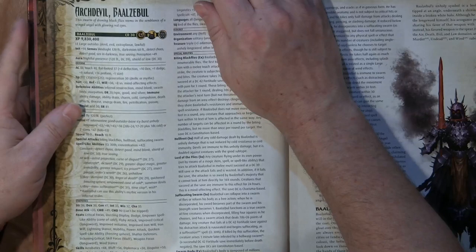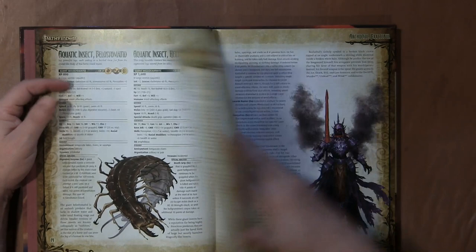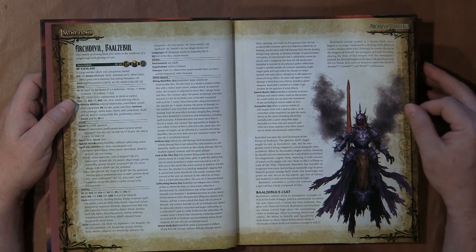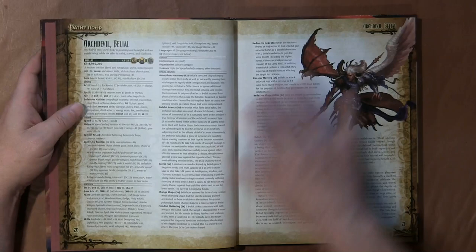From there we move into arch devils. Arch devils are very powerful — they're devils, not beasts — and they are 10th mythic rank creatures. Each has a cult following and some of them actually have major artifacts. You can create a campaign totally around the layers of hell with the information given here. There's one arch devil for each layer of hell to command.